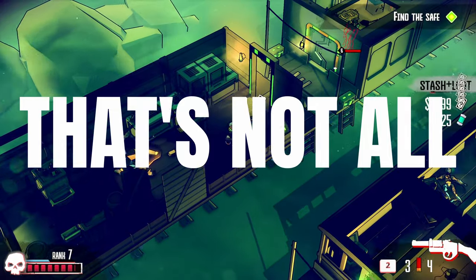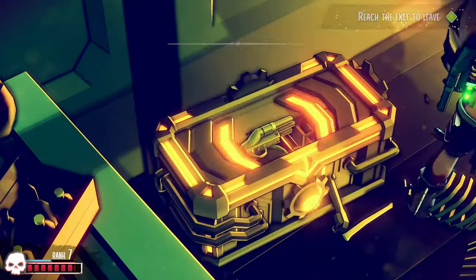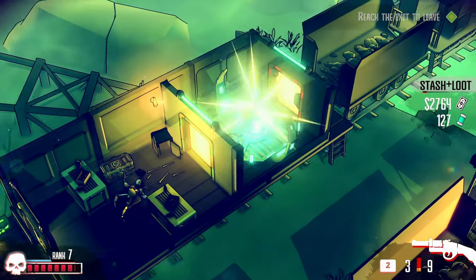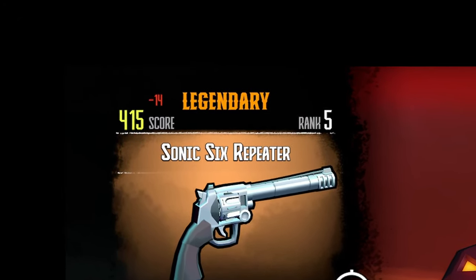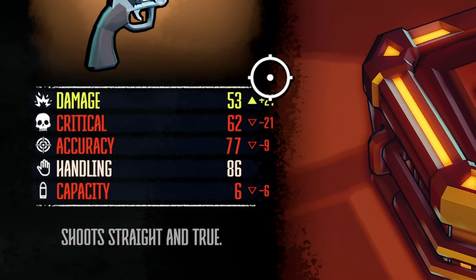Dust and Neon also has a heavy focus on loot and progression. As you progress through the game, you'll unlock new abilities and skills that fundamentally change the way the game plays. The tonic system is particularly interesting, as it allows you to temporarily change or enhance your gunslinger's abilities on the battlefield. With all of these weapons and loot, it might sound overwhelming, but the game has a built-in score system for each weapon, making it super easy to see which one packs the most punch. And if you prefer, there are more detailed stats to compare, like fire rate and all of that good stuff.